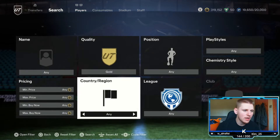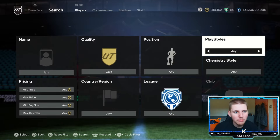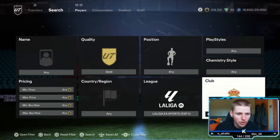Which is actually going to be a marquee matchup filter. This one's just normal quality gold, position, play style, chem style — leave everything else, nation, leave it all at any. Then go to the league and go to La Liga EA Sports. And then for club, we are going to go down to Real Madrid.